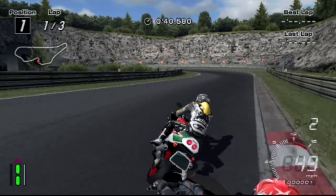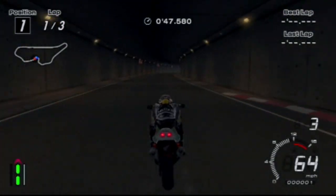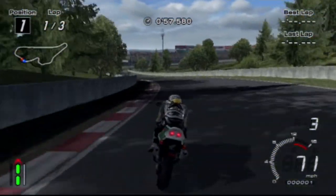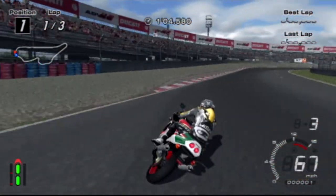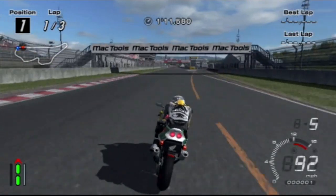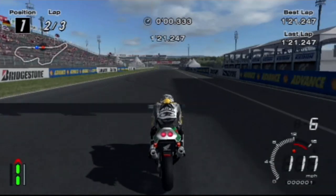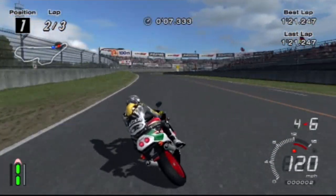We've overtaken immediately - very nice. Nowhere near enough power to do a wheelie yet. We got around that corner very well. Mack Tools, Alpine Stars. I do like the look of the Alpine Stars logo - it looks really cool on biker gear and car sponsors and stuff like that. It's a cool looking sponsor.